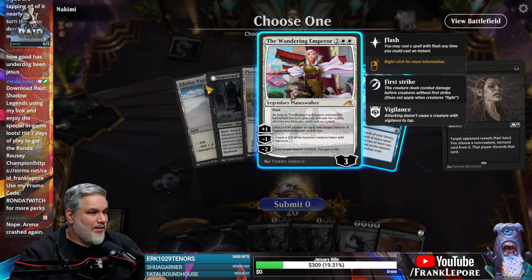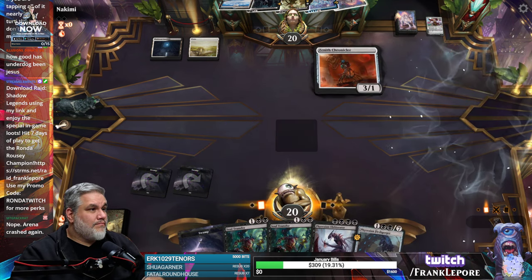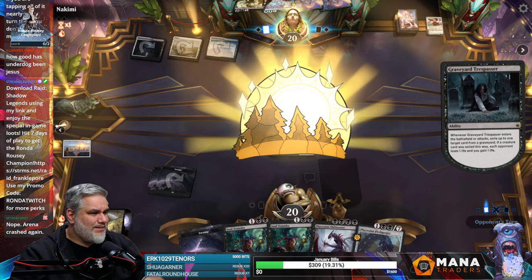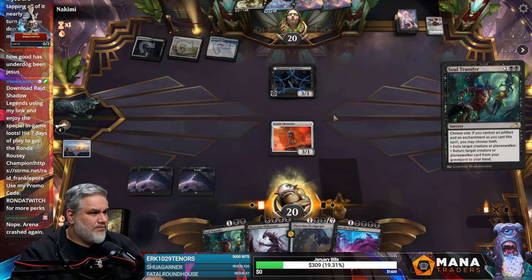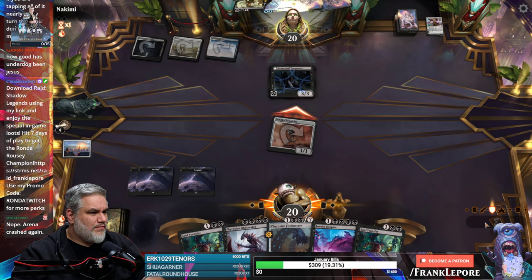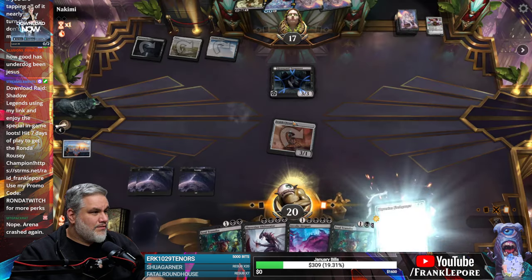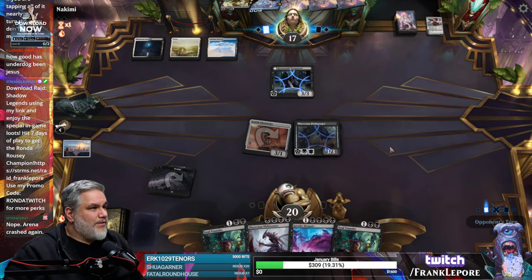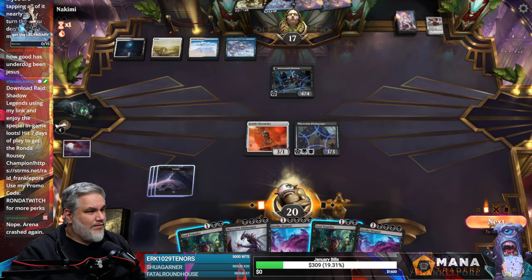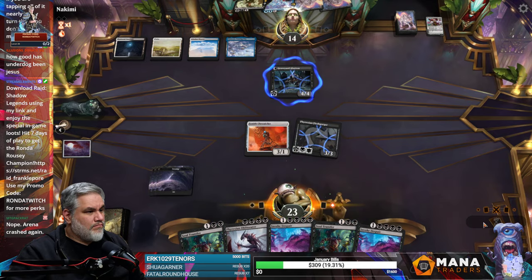I think the Wandering Emperor is probably the best card here. This guy could just get in there for three a bunch of times. Like we can kill their Trespasser here, and yeah, this seems pretty good. Actually, let's just attack first. Yeah, that seems fine. Oh yeah, they changed their mind — I would have also changed my mind if I were them. If we can hit lands, I think we're in pretty good shape here. We did not hit lands. That's unfortunate.